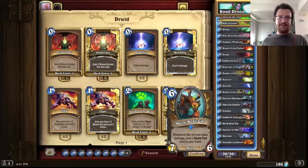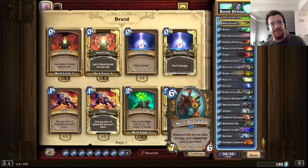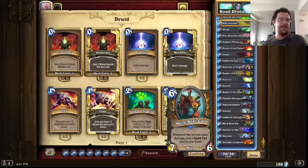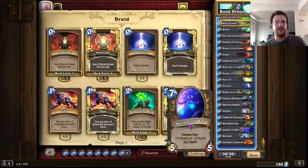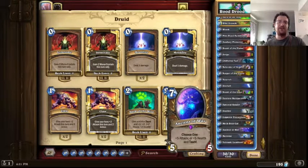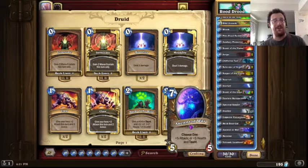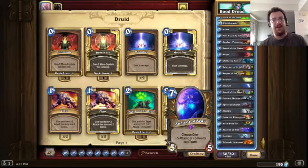We also have MechBearCat — gotta love that name. He's a big mech minion: seven attack, six health. Pretty good, tough to remove. Will kill a Boulderfist Ogre. And every time he takes damage, you get a spare part. Spare parts can be useful, but even without them, a 7/6 for six is not a bad deal. We also have Ancient of War — possibly the biggest taunt in the whole game. You can summon him with either five attack, or plus five health and taunt. Summoning a creature with ten attack and five health is insanity — it would die so easily and you'd have wasted seven mana. Be smart: summon him with ten health and watch your opponent go to the rope in frustration as he tries to figure out what to do.